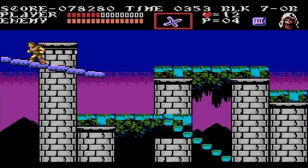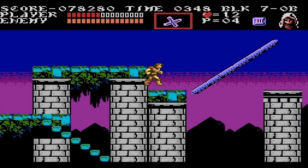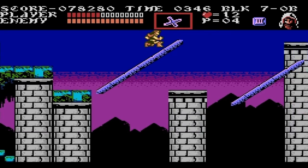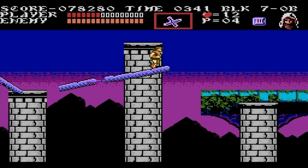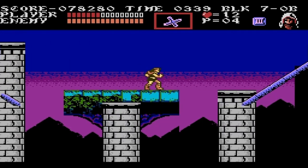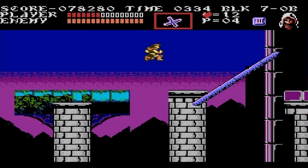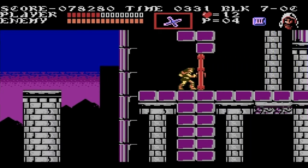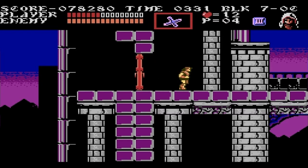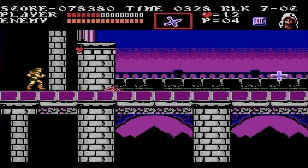I went on that little tangent because I was bored. This part right here is frustrating — those little pillars, you think you can jump on them but you really can't; it's just a background object. And that jump is really tight. I don't know why they painted those pillars to make it look like you can stand on them — have them be a darker shade of gray or something. I've died many a time to that one jump alone.